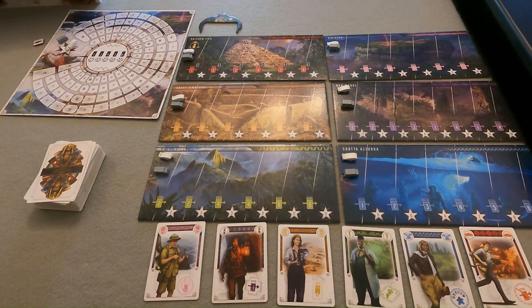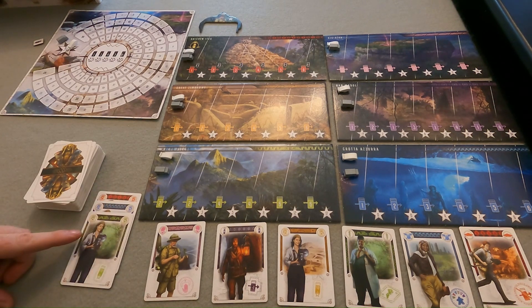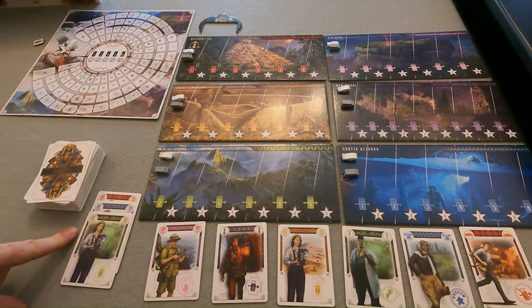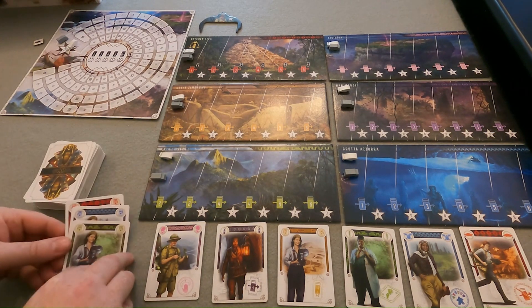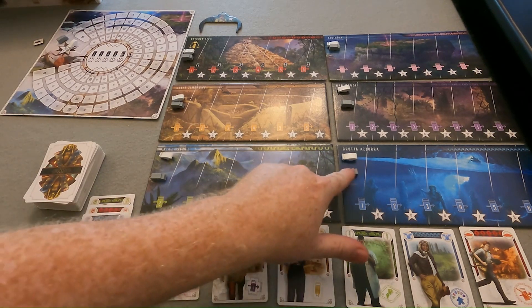An expedition could be a single card or it could be made up of multiple cards. After the expedition is played, if your expedition is large enough, you may advance your vehicle at the site matching your leader's color by one. Check the card requirement to the right of your vehicle's current space to see if you have enough cards to advance. If I played this three card expedition with the green photographer as leader, I find the green board, I see the requirement there is two to advance, I've got three cards in my expedition, so I meet the minimum two card requirement and I can advance my vehicle up.